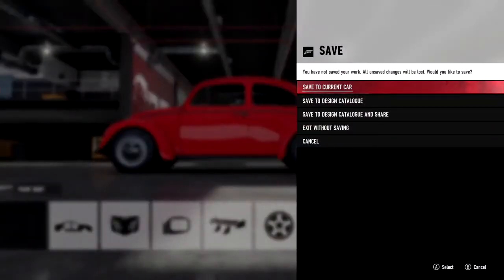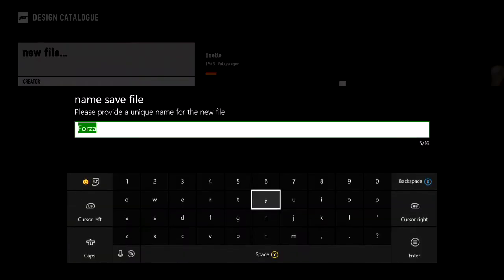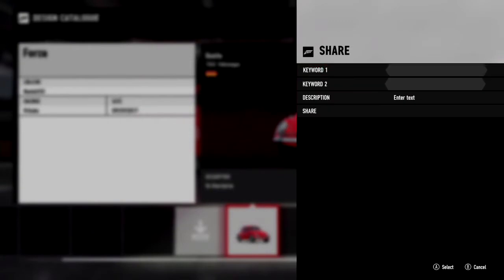It is kind of the same thing. Once you've changed the color of your car, press the options button and go down to save and share setup, or customize sharing paint to the store. Save it, name it whatever you want, then share it by choosing two keywords and pressing share or upload. Once that's done, give it a few seconds and your achievement will pop.